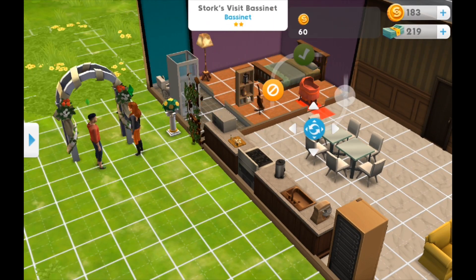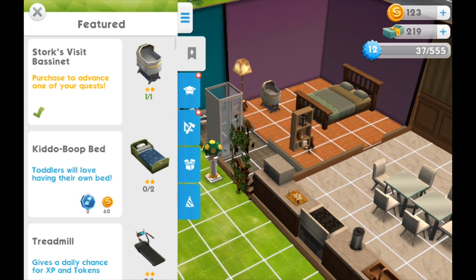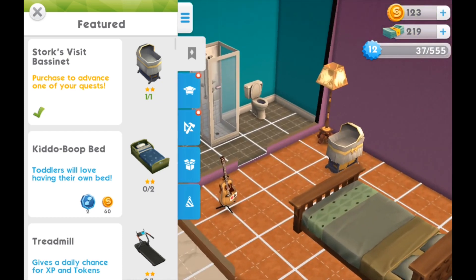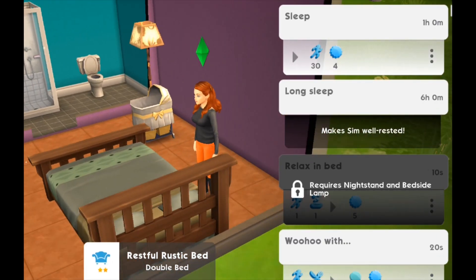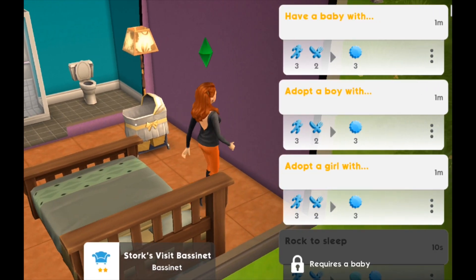Now that they were married, I thought — end of story, let's have a baby. So I pulled out the Stork's Visit bassinet, which was part of the quest, and laid it down. I clicked on the bed thinking that's where you have the baby, but apparently it's not. You have to click the bassinet. The bassinet itself has the option — you can have a baby with your partner either as a boy or girl randomly, or you can adopt a boy or girl.